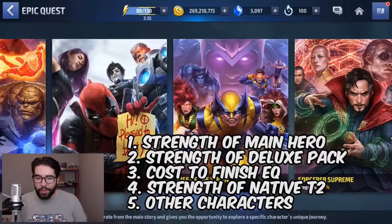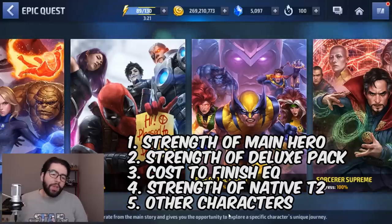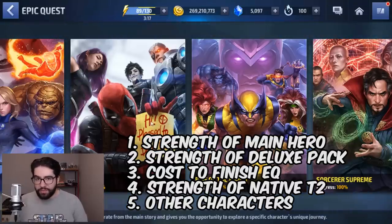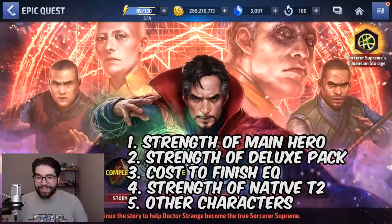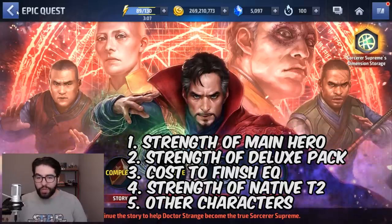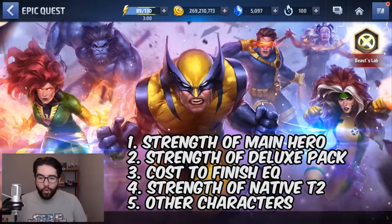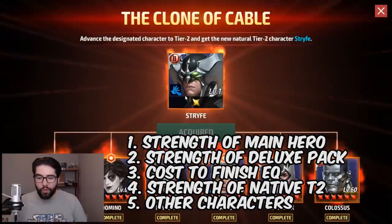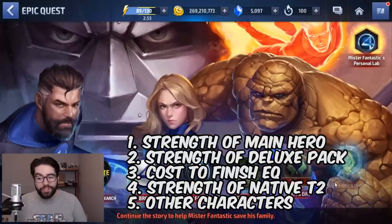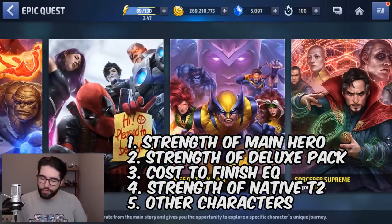The third thing to consider is the cost to finish the epic quest — some are more expensive than others, which weighs on your decision. The fourth important thing is the strength of the native Tier 2 character. Doctor Strange's epic quest does not have a native Tier 2, so it falls behind in most categories, which is expected since it was the first epic quest. We're comparing Jean Grey for Wolverine, Strife for Deadpool, and Doctor Doom for the Fantastic Four epic quest.